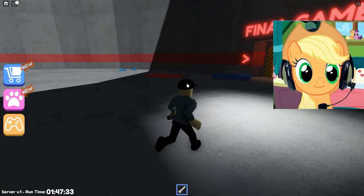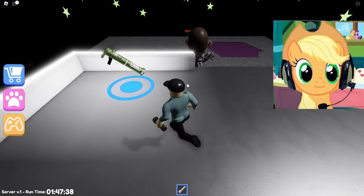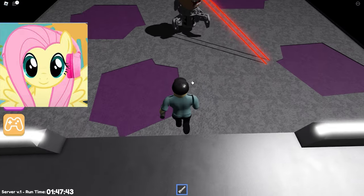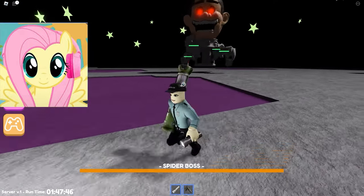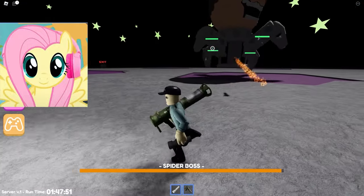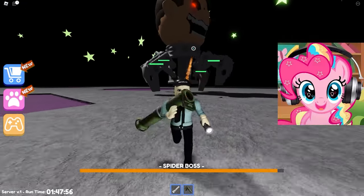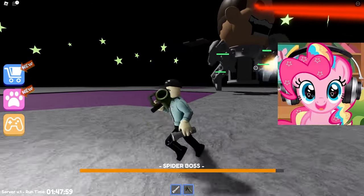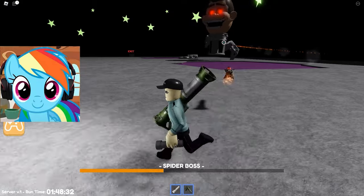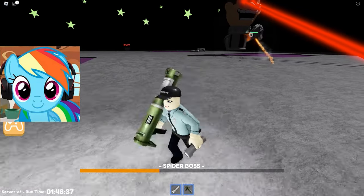It looks like this is going to be a very tough fight with the boss! We will be given a flare gun and we will have to shoot it! He has four legs and our job is to shoot them all! He runs very fast and shoots lasers! We have to be very careful and stay away from him, otherwise he will kill us! The main thing is to shoot at his legs! We've already shot a few of his legs and he has less than half of his health left!